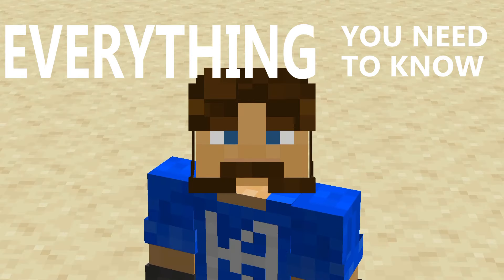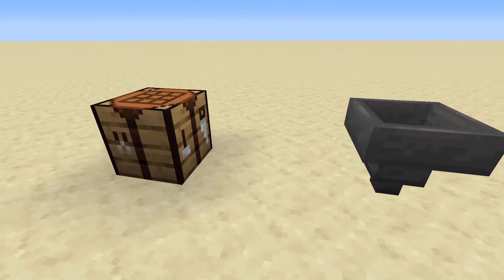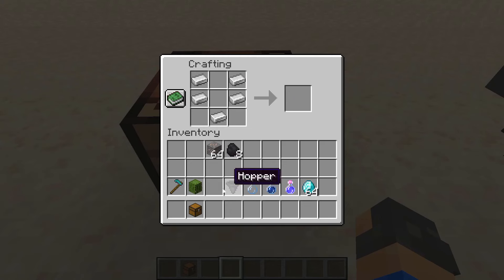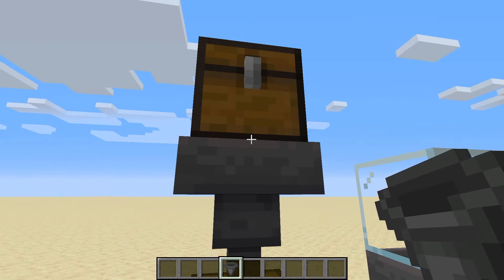Everything you need to know about hoppers in five minutes or less. To craft a hopper you're going to need five iron like this with a chest. Hoppers look like this.